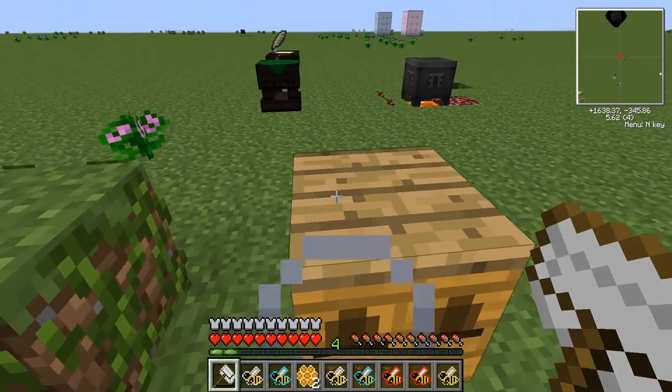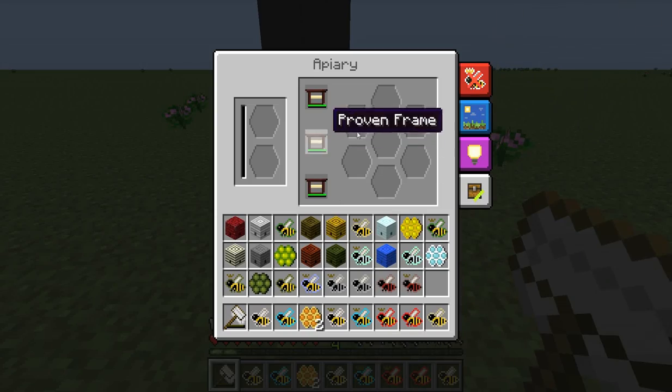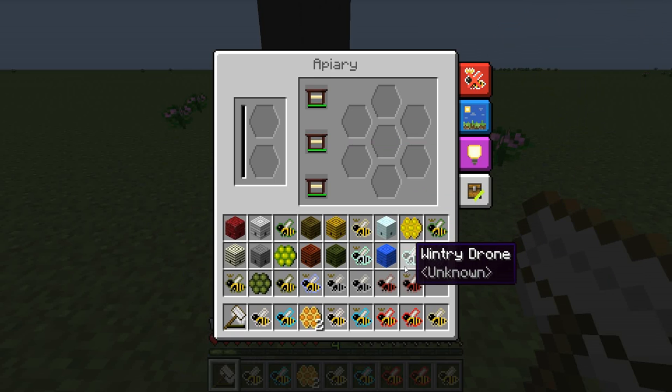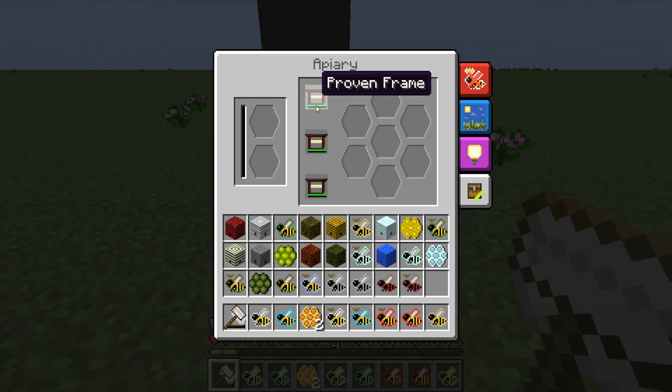This is an apiary. You can make them pretty simply — you can find the recipe using Not Enough Items, or you can steal them from a village. Villages will also usually have some type of queens or something. These three slots here are for frames: there's proven frame, impregnated frame, and untreated frame. Untreated is the only one you can actually make, but it's obviously the worst. Proven frame is the best — you can get that from a trade with some villagers. You can probably also trade with villagers for impregnated frames.